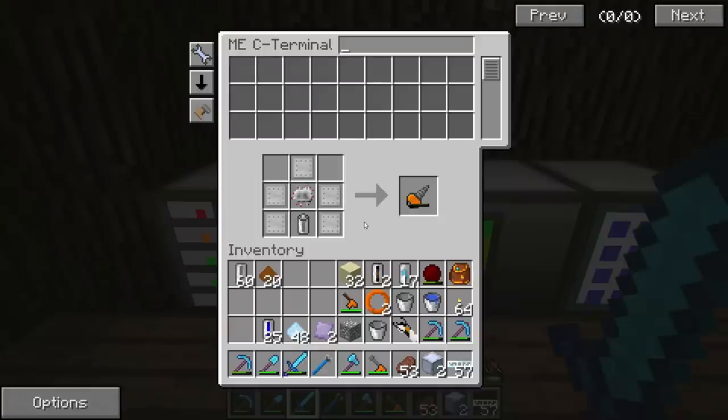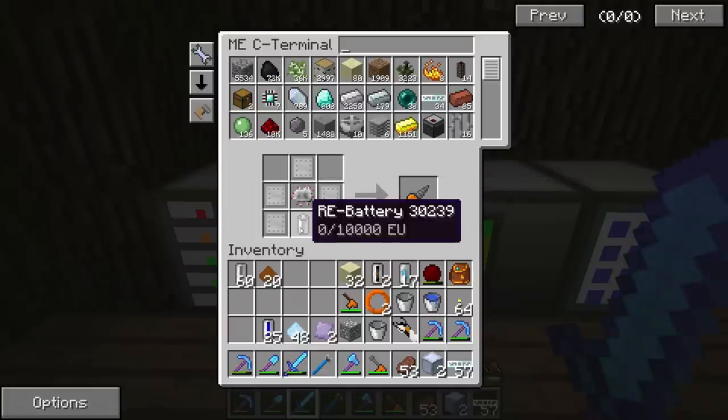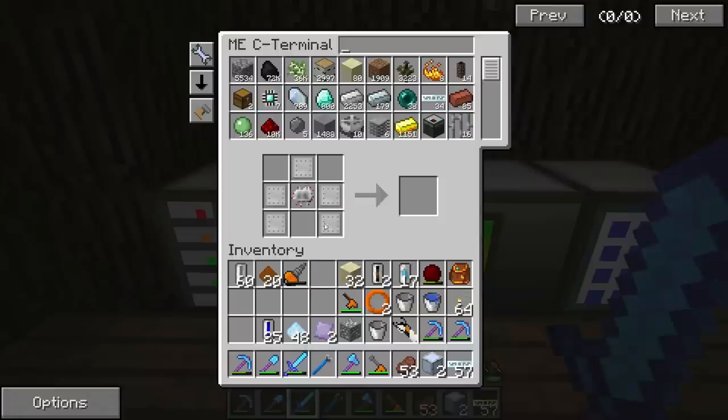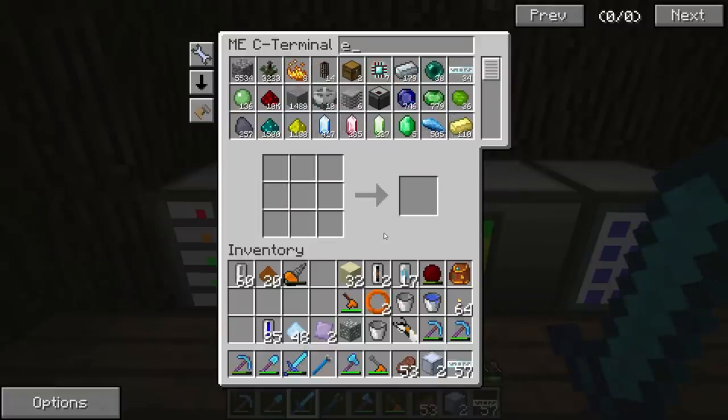Went ahead and made the battery and got everything together. So now we have the mining drill! You can actually make that once you get access to the steel plates — I guess I could have made that earlier. But I like my drill just fine.